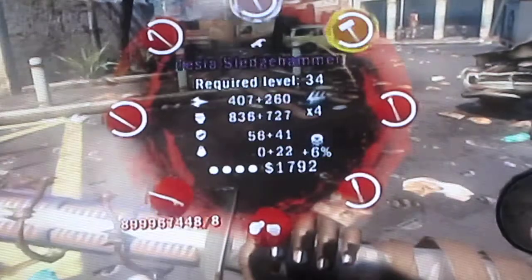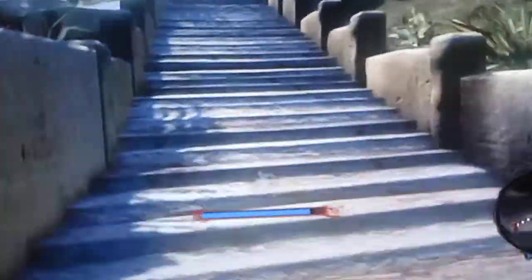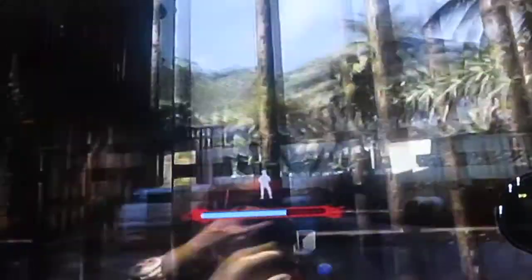So we've got the Phoenix Fire Axe right here, and we've got the Tesla Sledgehammer right here. First we're going to go into this little room over here — this church, religious church, safe zone.